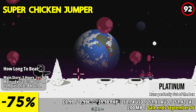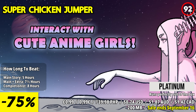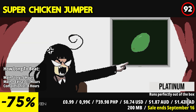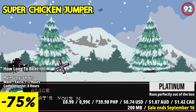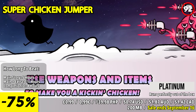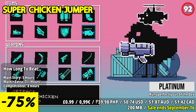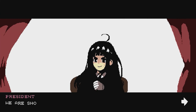Super Chicken Jumper puts you in the role of a feathered hero on a mission to save the world from impending doom. As evil forces threaten to engulf the planet, it's up to you — a super-skilled spy chicken — to rise to the challenge and defend humanity from destruction. Armed with nothing but your wits and trusty arsenal of weapons, you'll traverse six unique worlds teeming with danger and adventure. Run, jump, and shoot your way through hordes of enemies, leaving a trail of chaos and destruction in your wake.